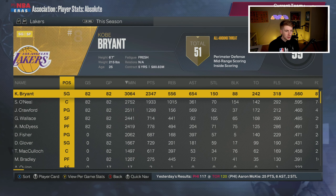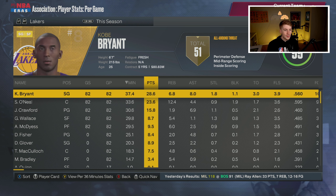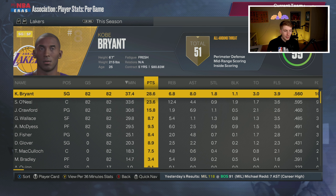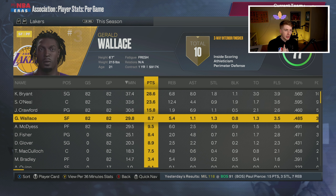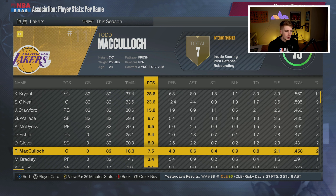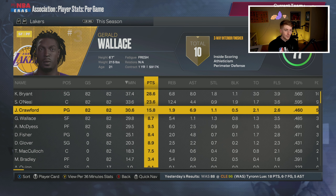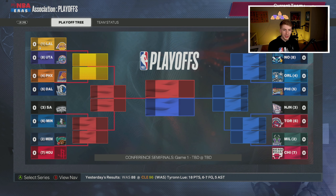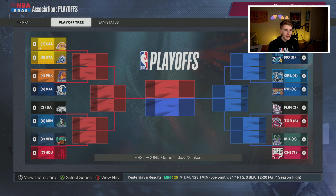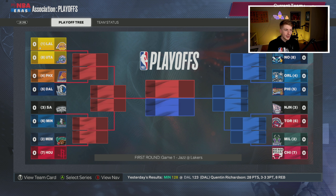Not sure if our season record leads to a championship. Looking at the player stats: Kobe with 28, Shaq with 23, and 16 for Jamal Crawford. Gerald Wallace had nine points, nine and a half from Antonio McDyess, eight from Derrick Fisher, nine from Deon Glover off the bench, and seven from Todd McCulloch. Very interesting season — the bench is contributing.